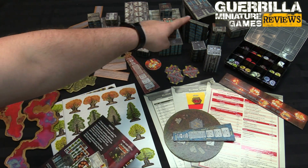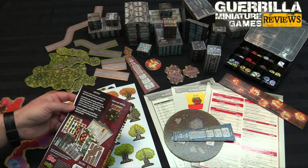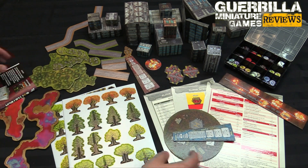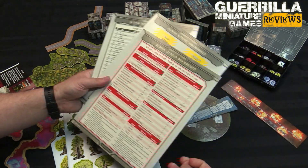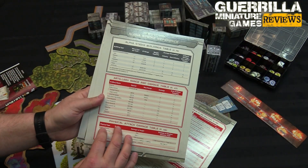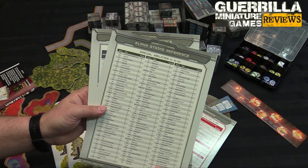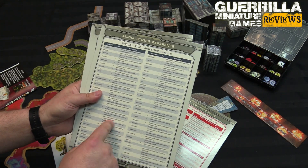You get the exact same building set that comes in the starter set. You get six punch boards that have a whole bunch of new stuff and some extra stuff. The Alpha Strike starter set comes with the basic quick reference guide, but in here you're also going to get critical hits tables, buildings tables, artillery tables, and the reference sheet for the Commander's Rulebook that has all of the special rules on it too. Oh my god, is this handy?